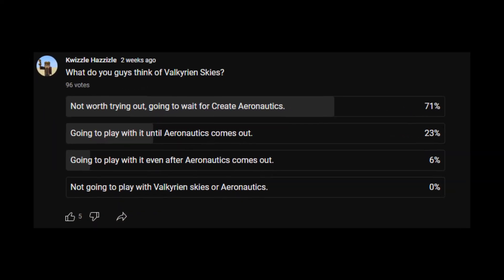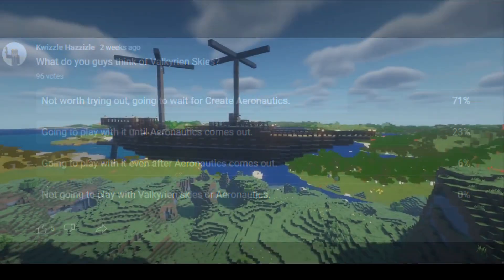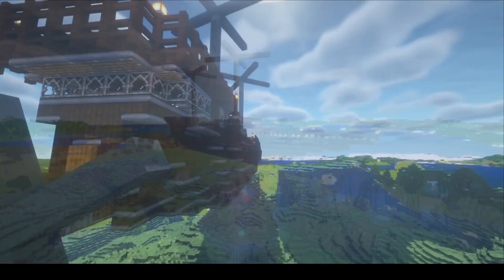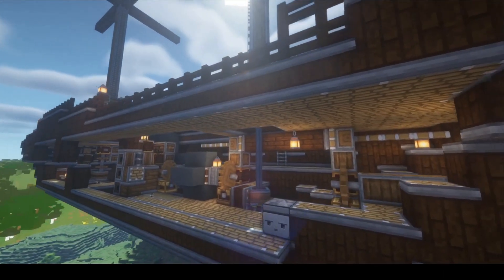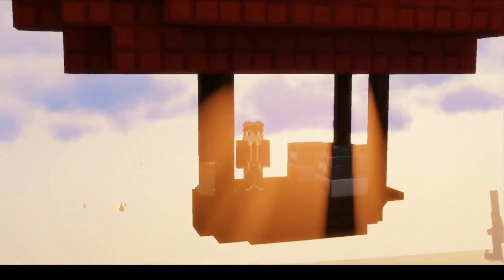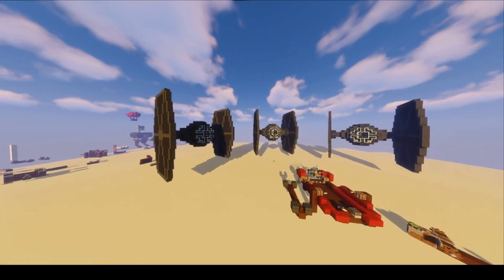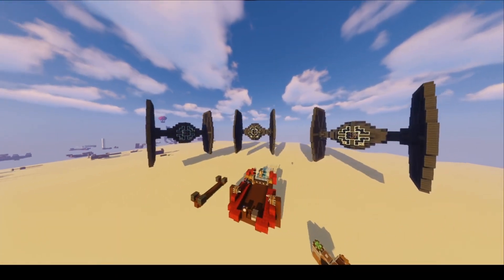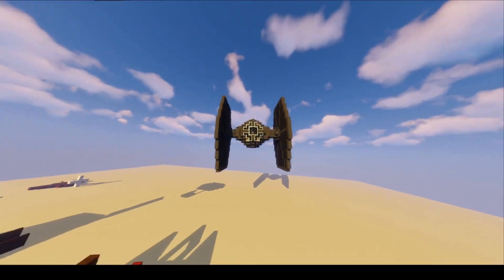Third and finally, I no longer believe that Valkyrian Skies is just a placeholder until Create Aeronautics comes out. They both occupy their own niche. Create Aeronautics is for when you want to build complex and realistic engines and controls using Create, whereas Valkyrian Skies is perfect for making something work simply and quickly. Look at the TIE Fighters back there — there's no propellers or anything that would realistically make it fly, so Valkyrian Skies, or at least how it's presented with Eureka, is perfect for just making a functional ship with minimal effort.